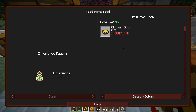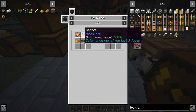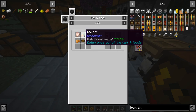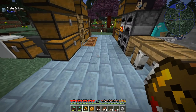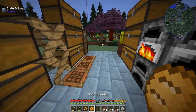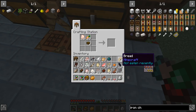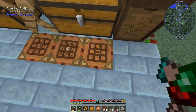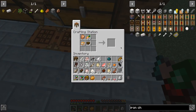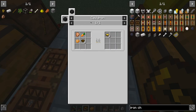Let's make some chicken soup. So it's chicken — you can use raw chicken — carrots, baked potato, and bowls. It makes three. Maybe these need to be cooked up instead. Let's try it cooked — still not. The cauldron! That's actually different, I didn't expect that.